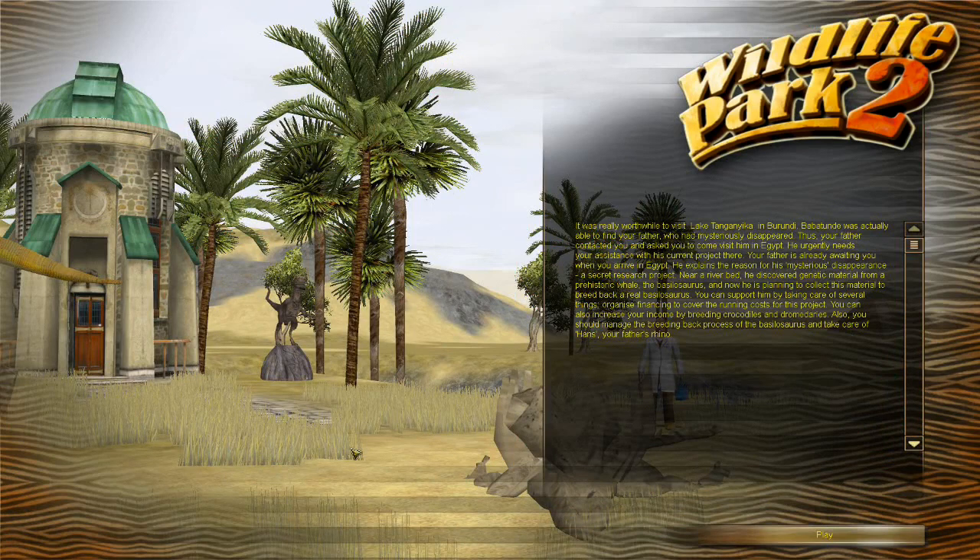It was really worthwhile to visit Lake Takenika and Bernidi - Bambutain - I cannot pronounce any of these things, but we're rolling with it. Babatundi was actually able to find your father who had mysteriously disappeared. Your father contacted you and asked you to come visit him in Egypt - he urgently needs your assistance. He explains a secret research project: near a riverbed he discovered genetic material from a prehistoric whale, the basilosaurus, and is now planning to breed one back. You can support him by organizing financing, breeding crocodiles and dromedaries, managing the basilosaurus breeding-back process, and taking care of Hans - your father's rhino.